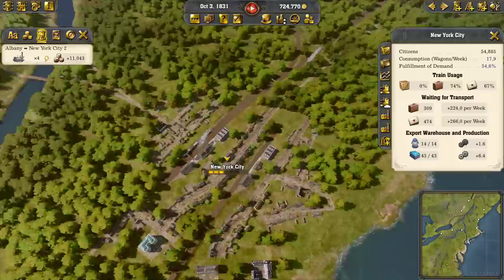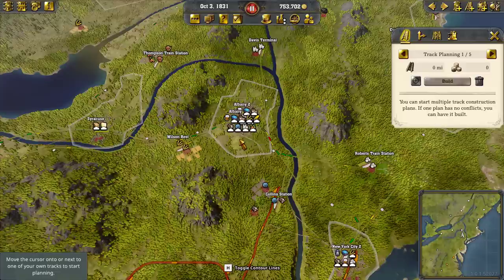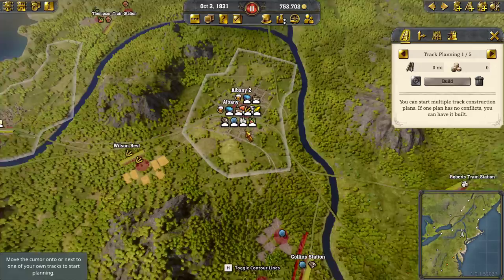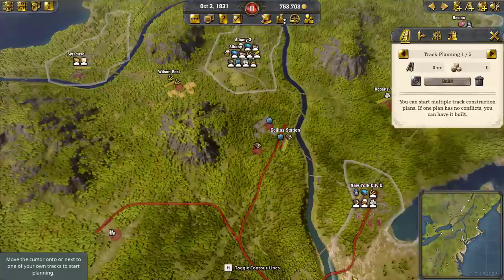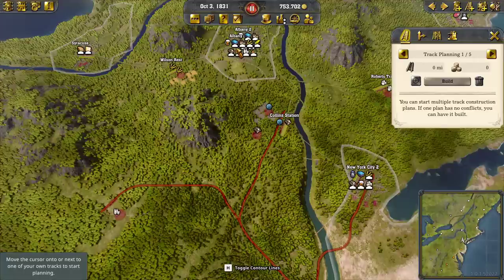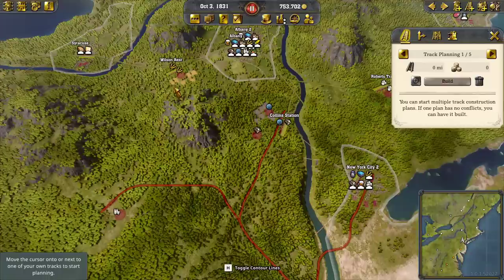Remember: our warehouse doesn't actually hold our goods — this is always stuff destined somewhere. So for us to run sugar or grain to New York City, there has to be grain that comes into our warehouse that was already destined for New York City when it originated. You can't just throw stuff in there and put it wherever you want — this stuff has a destination. So some trains have to run in here and put stuff in the warehouse destined for New York City, and then a train takes it there. There's going to be a delay before this stuff starts getting down there.